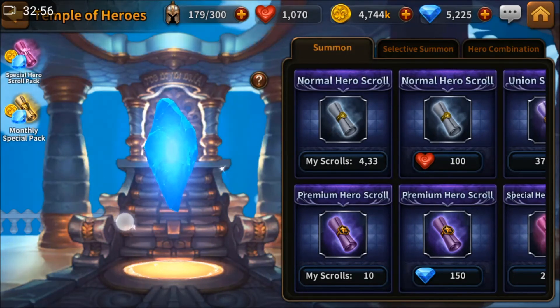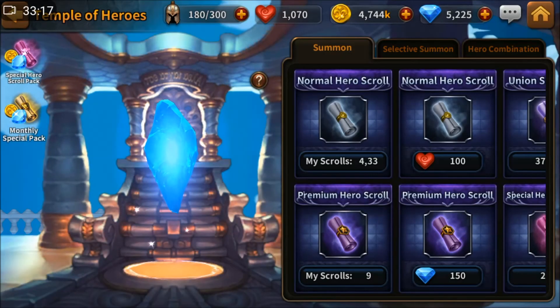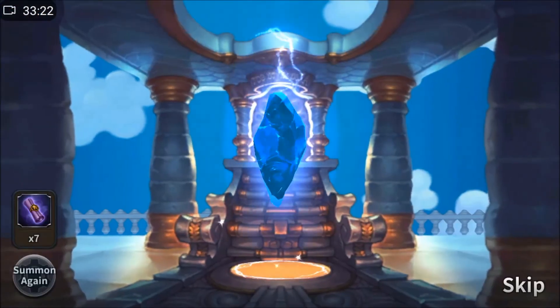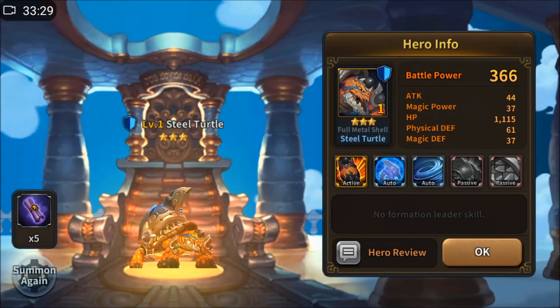In this 10 summon, if there is a nat5 I don't have — especially Ramya, Tiat, or the new one called Glen — then I'll buy. Well, I know most likely I won't get one. Most likely it's all dupes. Not even a single lightning — that's what I was expecting actually.